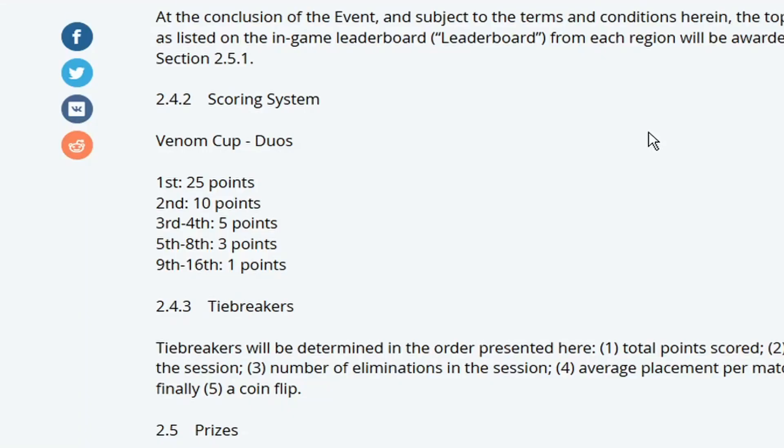The point distribution begins as soon as you get into a match. You will be given a point regardless of if you win or lose — you get one point as soon as you enter. Once you win the first round, you get three points. Win the second round, you get five points. Win the third round, you get 10 points. And win the finale and you'll get 25 points.